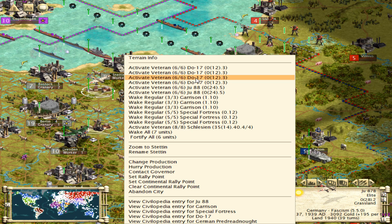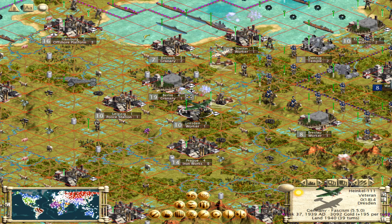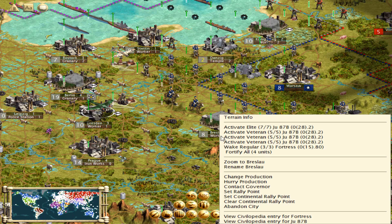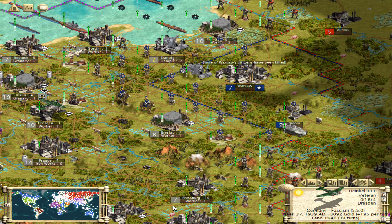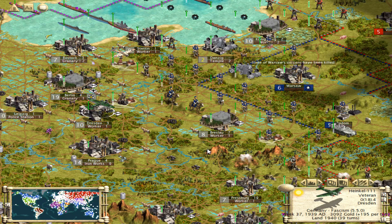Awesome, we can hit them. Let's grab our Heinkels. They took that — okay, I have 87Bs there, so we'll be good. But before I use the 87Bs, I want to hit them with as much as I can, because we might be able to kill some stuff.